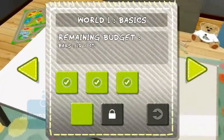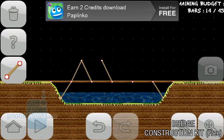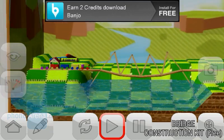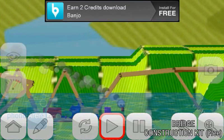As the name suggests, the goal in Bridge Construction Kit is to build a bridge across a river using whatever materials are available. The bridge must be sturdy enough to support the train that passes over it, and the higher the level, the more complex your bridges will get.